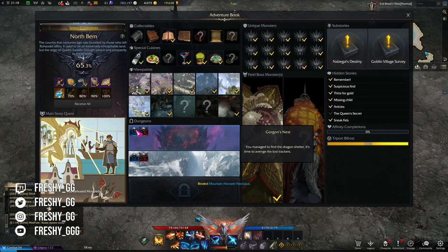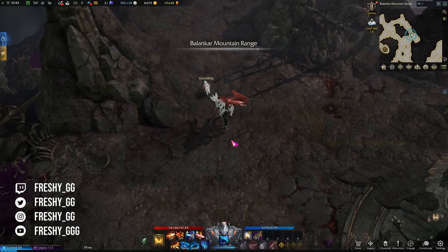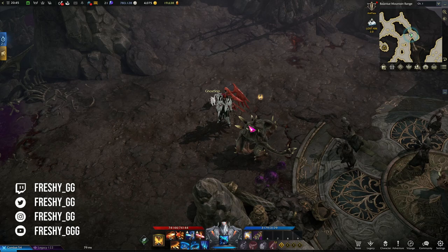Unique monsters are scattered all over continents and most of them you will kill without knowing while you level and do main story quests. Each continent has 15 unique monsters you have to kill. Each of them has a specific location and you will know which monster it is by the yellow glowing icon above their head and the sound of Adventure Book completion after you kill it.